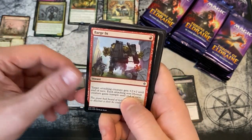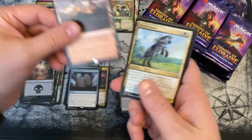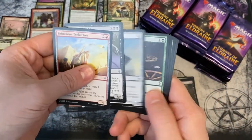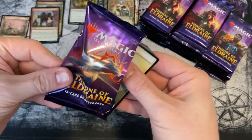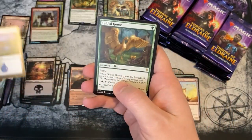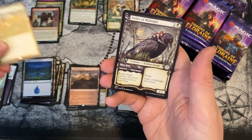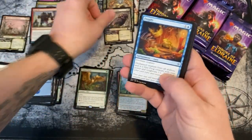Another foil Barge In, and a Castle Embereth. We have yet to find a common with a special border — maybe that's not in packs like this, maybe those are only in the collector's boosters. Here's a Gilded Goose — not bad! And another special art Order of Midnight.